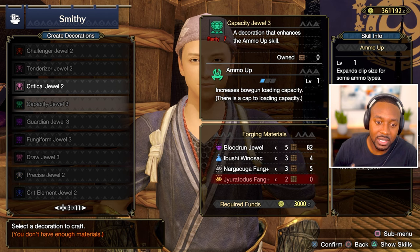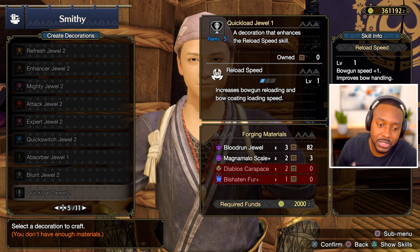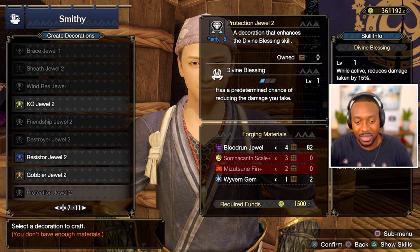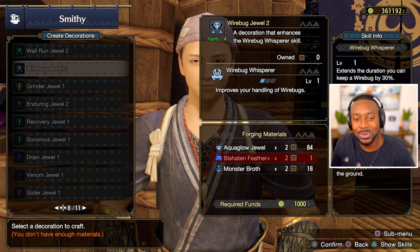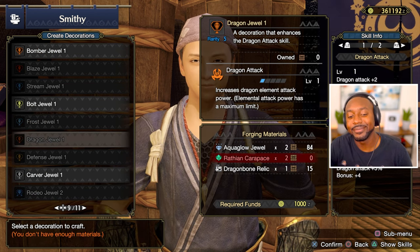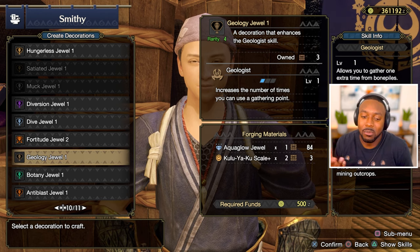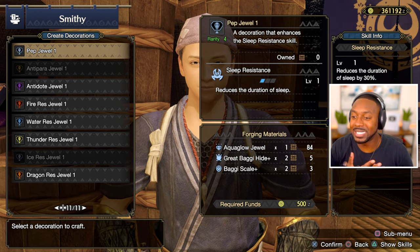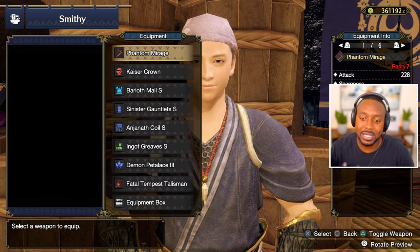Attack jewels used to be level one jewels, and now if you look at your level one jewels for a longsword build, there's not really much — even Divine Blessing is level two now, Quicksheath was level one. So I figured I might as well get Geologist and gather more materials as I'm going through Master Rank, because that'll help me build my sets faster and get stronger overall.